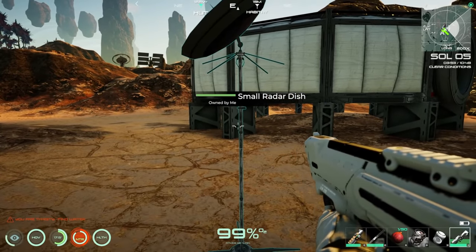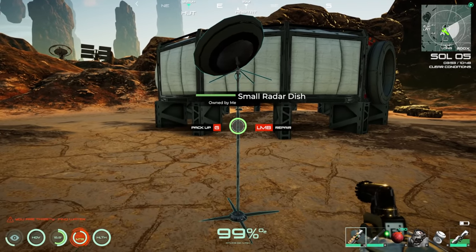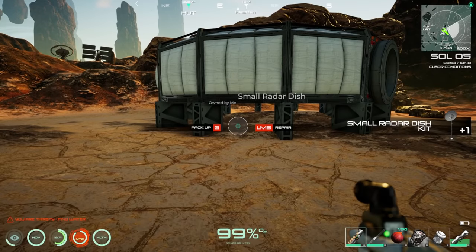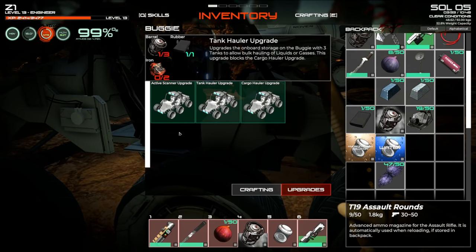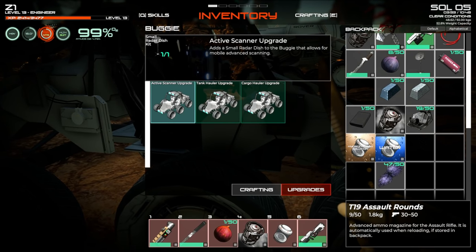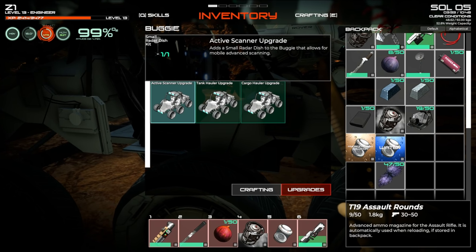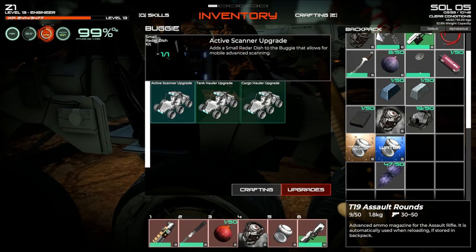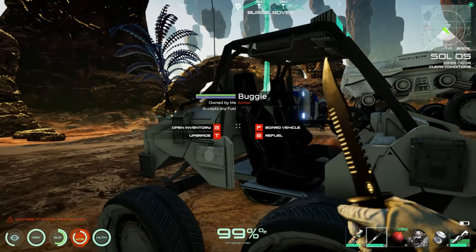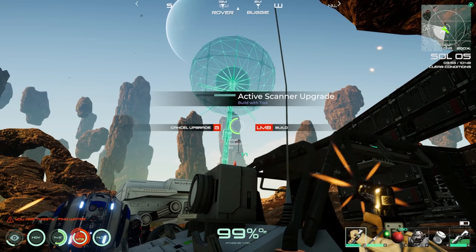That's super useful — I almost think we should install radar dishes around the map for broader coverage. Packing it up and checking the buggy's active scanner upgrade: installing the small radar dish on the buggy allows for mobile advanced scanning while driving.